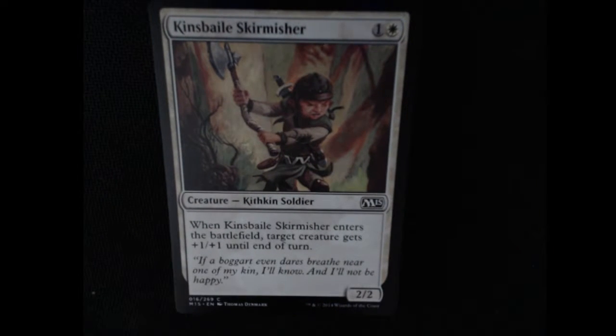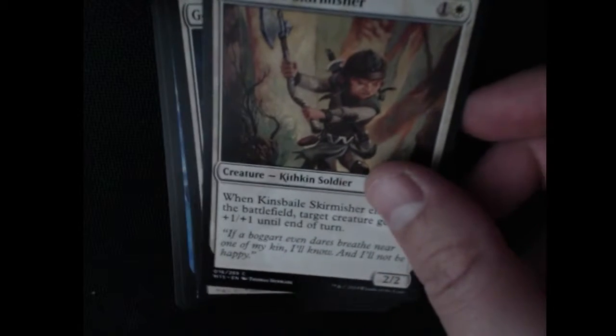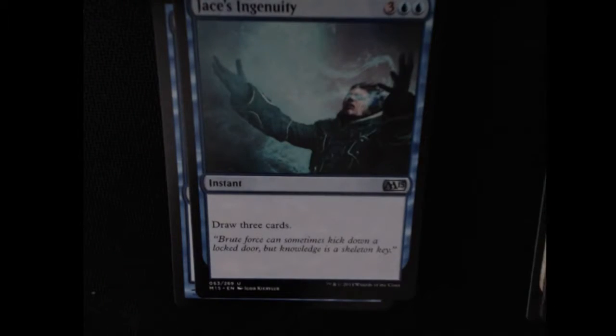A Kin's Bale Skirmisher is a 2/2 common. When it enters the field you get to put a 1/1 counter until the end of a turn on a creature. God's Willing — common instant. You gain color protection and it has Scry 1. Not bad, not bad.